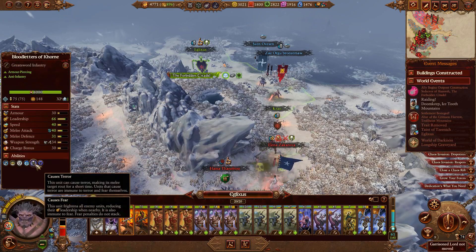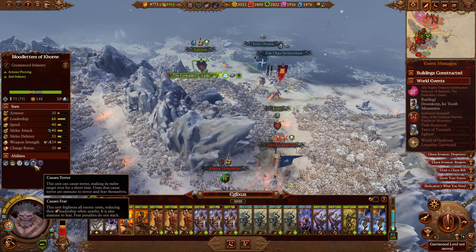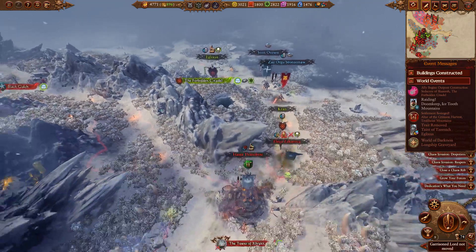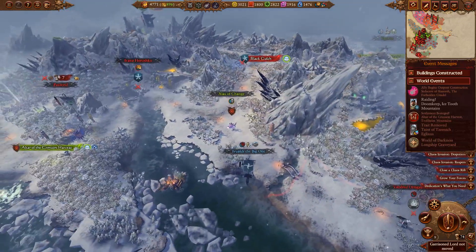I still like causing terror on all of my units - I think that's very useful. Units that are not immune to terror, that are in melee with units that cause terror, will just break and run relatively frequently, just for a second. Obviously, real easy to slaughter them while that's happening. I do think that's a pretty powerful effect.